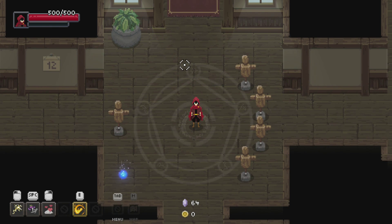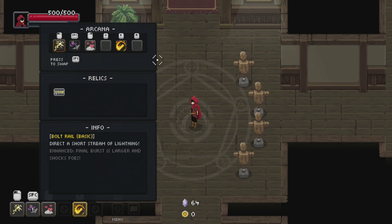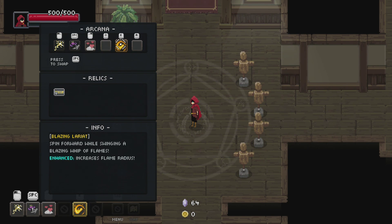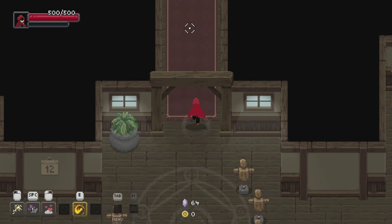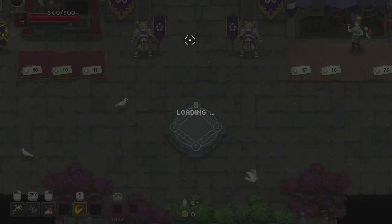Hello everyone and welcome back to Wizard of Legend. Today we are going to be using Bolt Rail, Toxic Trap, Mentis Imperium, and Blazing Lariat. I figured it would be a good idea to give you guys insight as to what I'm actually using this time around.